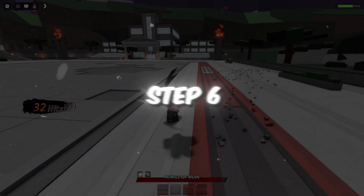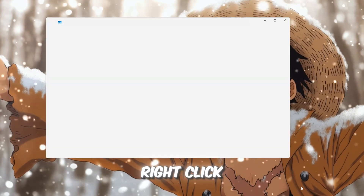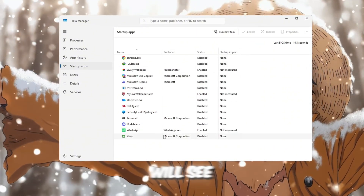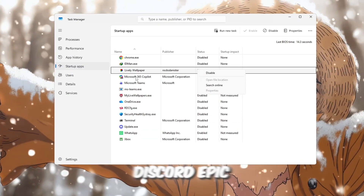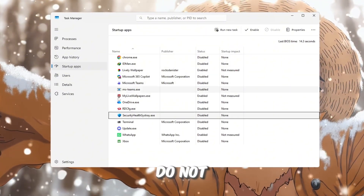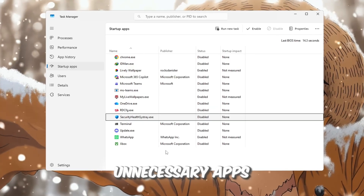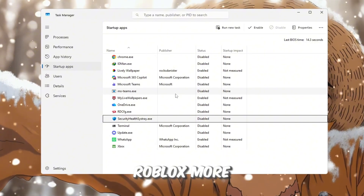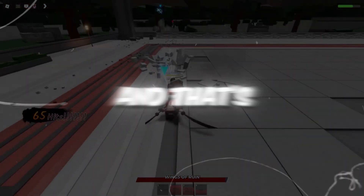Step 6: Disable useless startup apps for faster boot and gameplay. Right-click the taskbar and open Task Manager, then go to the Startup tab. Here you will see every app that loads when your PC turns on. Disable apps you don't need like Spotify, Discord, Epic Games Launcher, or Adobe Software. Do not disable system apps as Windows needs those to run correctly. After disabling unnecessary apps, restart your PC. This will make your computer start faster and give Roblox more available resources, improving FPS and reducing lag.